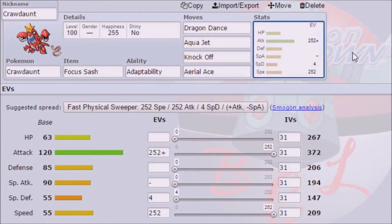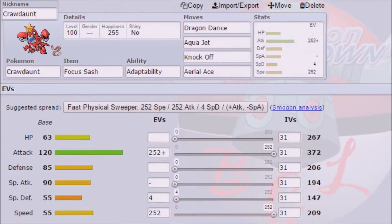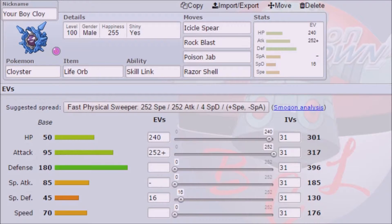Last but not least, we need a rain setter — Politoed with Drizzle and Damp Rock, as well as Toxic, Protect, Rest, and Scald. Just to be a very annoying little toad. We have five Water types on this team, which I know is crazy, but this is a Rain team. I know nobody gets Swift Swim or Hydration — I didn't put any of that on the team — but I think this team is pretty solid.